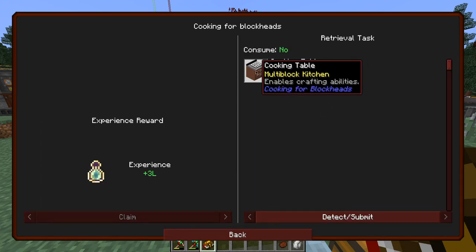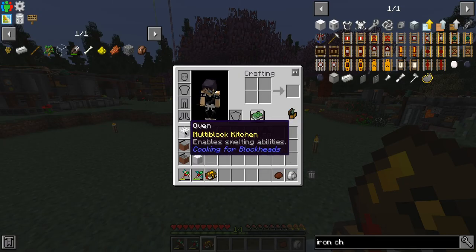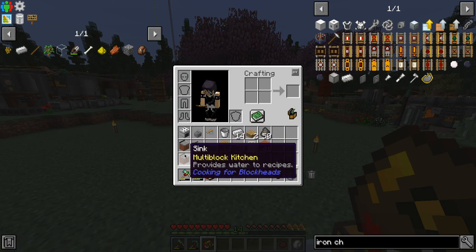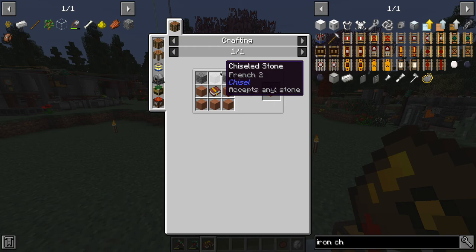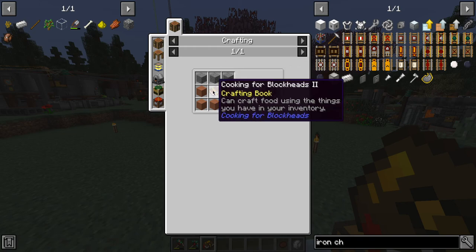What is this? Cooking table — enables crafting abilities. I thought that was smelting. So we need some stone. Crafting for Blockheads too.